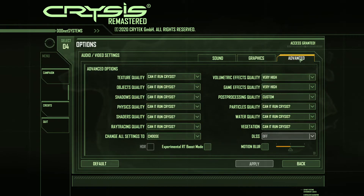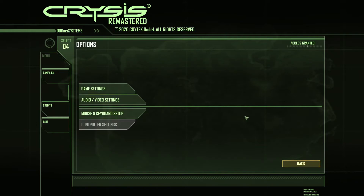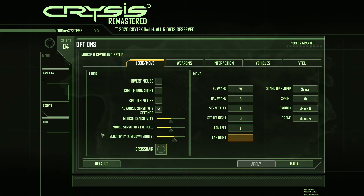I apply the settings and go back. That was the most important section — the audio and video settings. Now we go to Mouse and Keyboard settings, where you have distinct tabs: Move, Weapons, Interaction, Vehicle, and Vital.